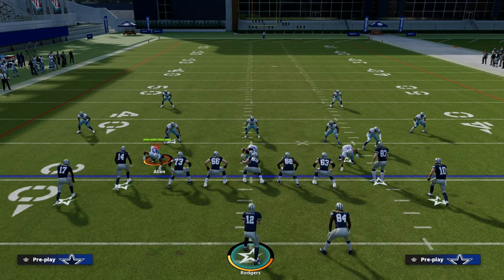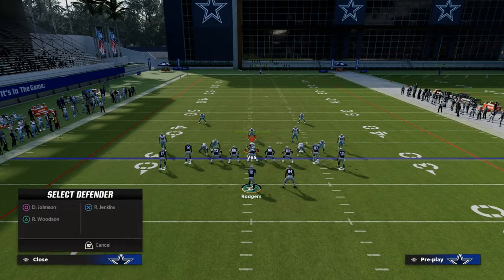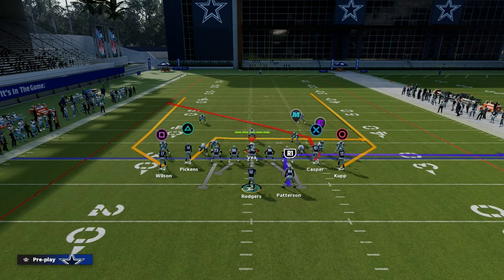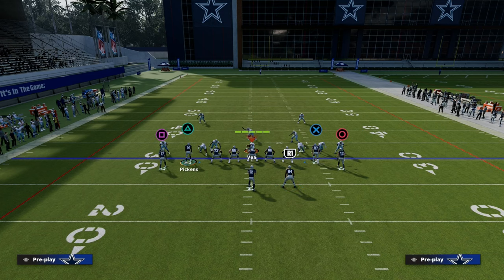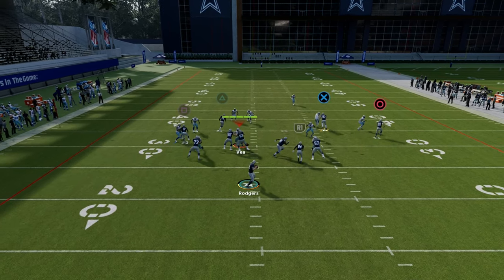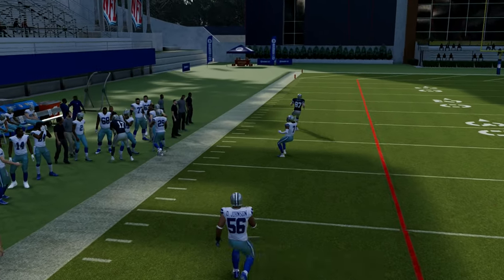So why is Gun Tight so good? It's because it attacks man coverage so well, and man coverage is the predominant meta in the game right now. The way we set this up is super simple — I'll give you two different methods. The man-beating method is to take the left side slot receiver and put him on a corner route. You'll notice that corner route can get into a soft spot against man coverage.